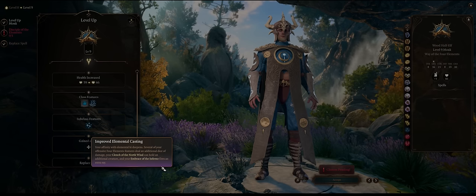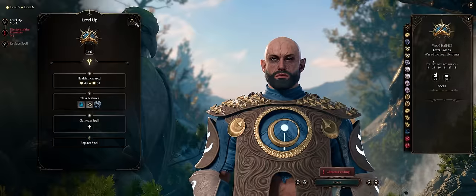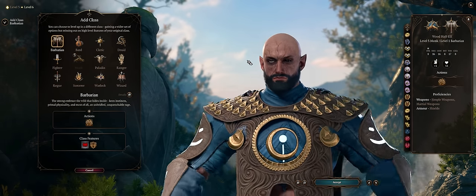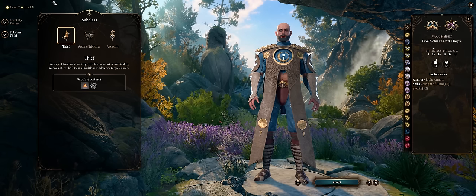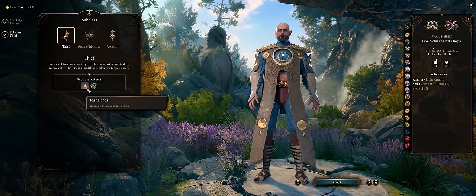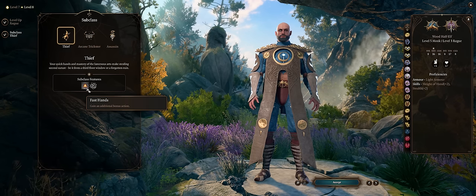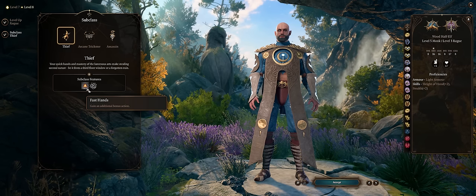My preferred pick is to start multiclassing, first with the classic Rogue. At level 8 we can enter the Thief subclass for 1 extra bonus action per turn, which translates into an extra Flurry of Blows — that's 2 extra attacks per turn. What's not to love.